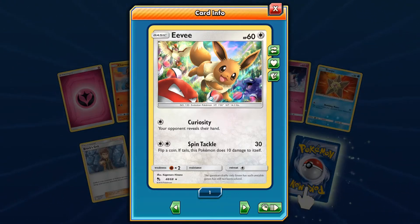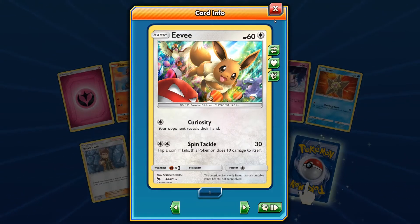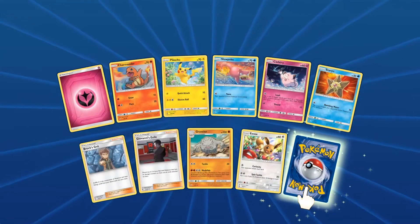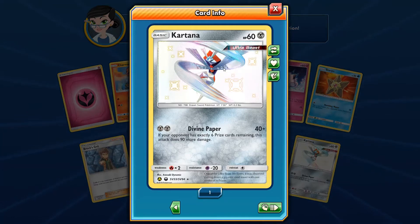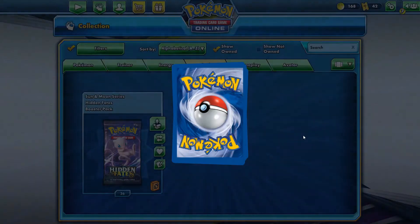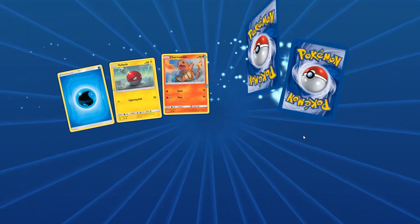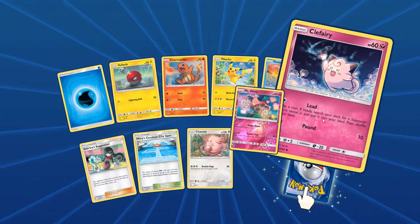I didn't know this Eevee card was in there — it's really, really nice looking. There's like a Grimer in the background, or maybe a Muk? Really pretty card. Moving forward — Kartana, one of the shiny ultra beasts. This is like the reprint but shiny. They did some of the ultra beasts in here. I think there's a white Poipole in here too, which I really want, and the Malamar. Hopefully we stumble upon one or two of those.